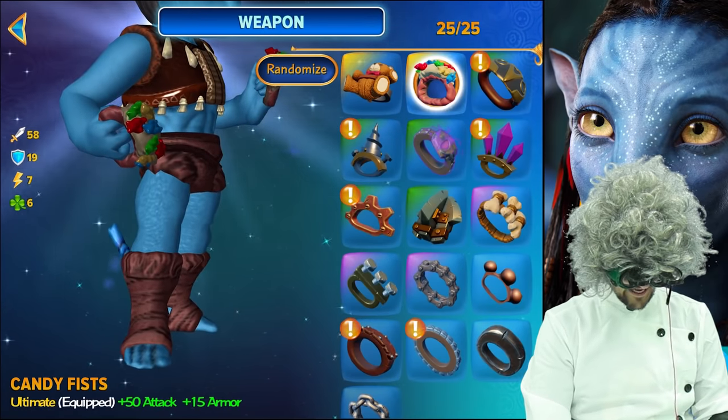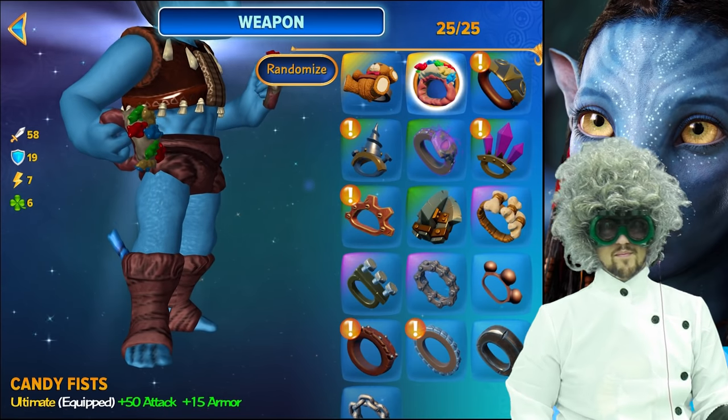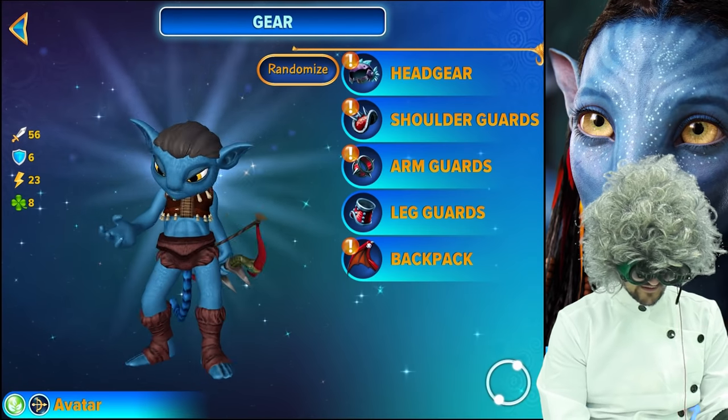For the weapon, we chose the candy fist because I was really in the mood for gummy bears when I was making this one. Just kidding — she's a diabetic Blowslinger. For the gear, you don't need anything.